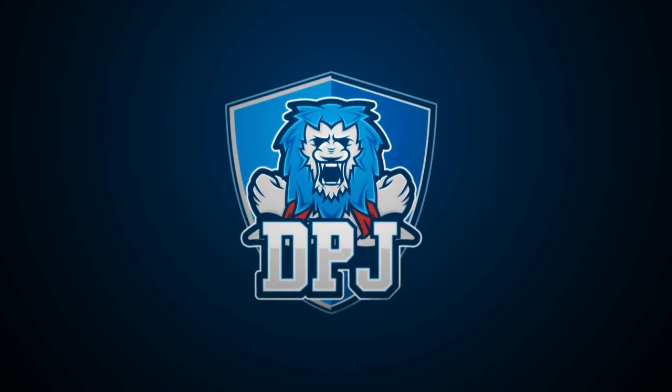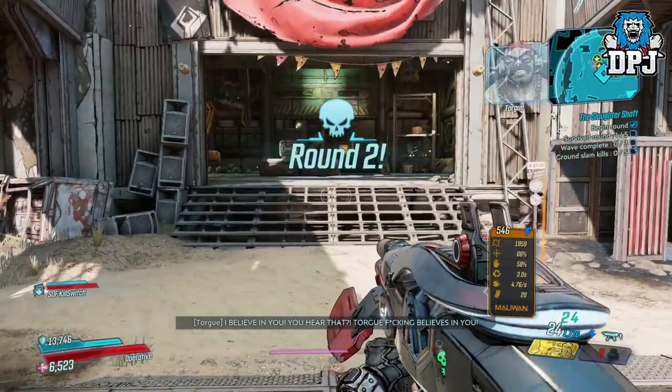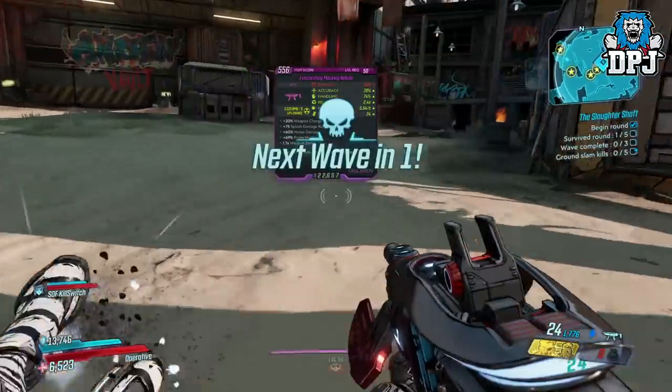Listen guys, Zane does have his uses. Today I prove it — today I prove Zane can do something no other character can do: he can respawn himself back into the fight within the Circle of Slaughter.